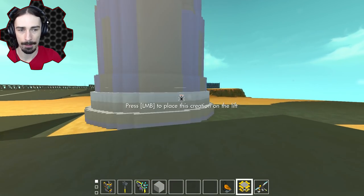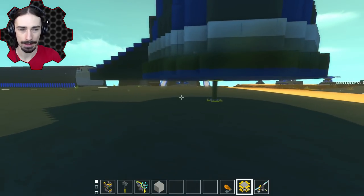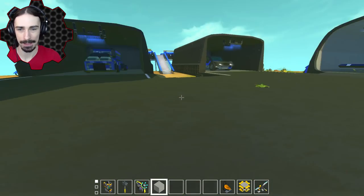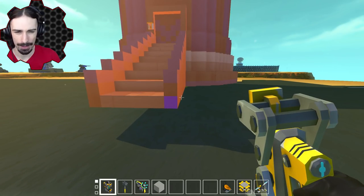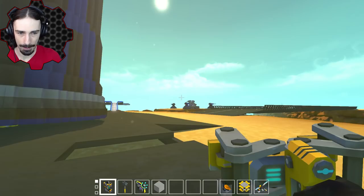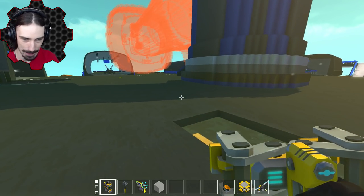Should we have the staircase on this side, or facing the tarmac? Having the entry from the tarmac might make more sense. I should be able to weld the staircase right here — the only issue is it's going to be laggy when I first weld it, since it'll attach to this entire runway. Hopefully it won't make things more laggy than necessary.